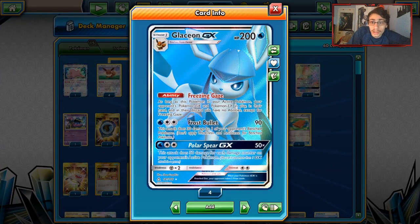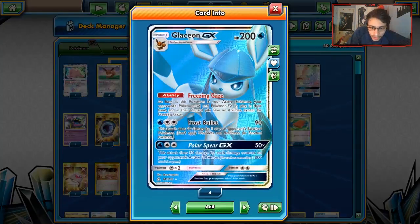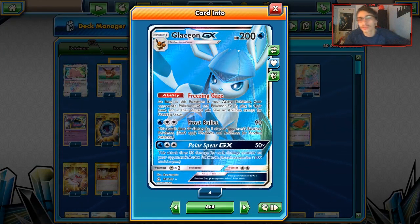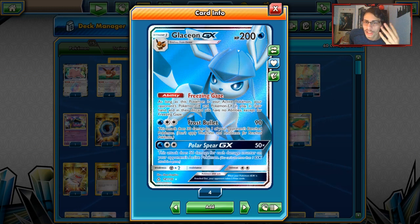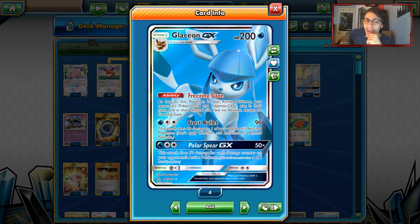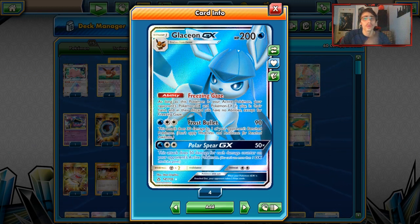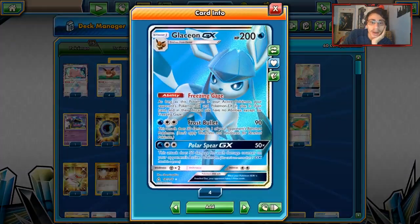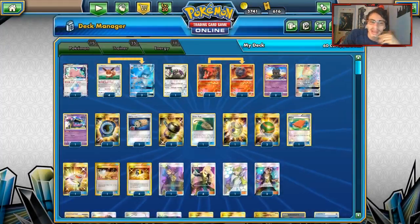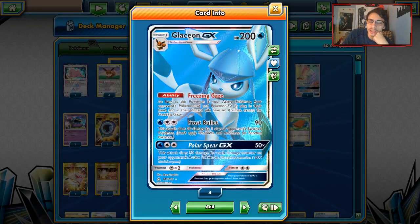We just want to get a turn one Glaceon off, Marshadow or Judge their hand down to four cards, and hope they don't have anything because Freezing Gaze locked them. Freezing Gaze is also really good against Zoroark GX and Alolan Ninetales. Those abilities aren't going to be able to be used, and that's the power of this deck. Glaceon is your only main attacker though.